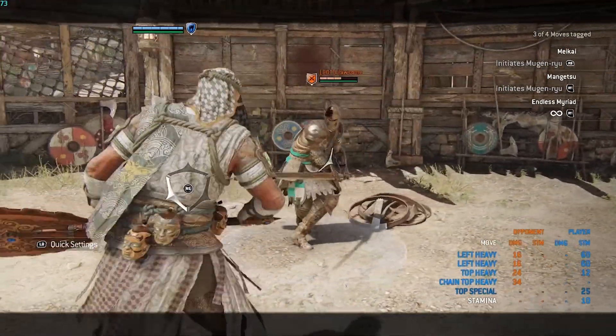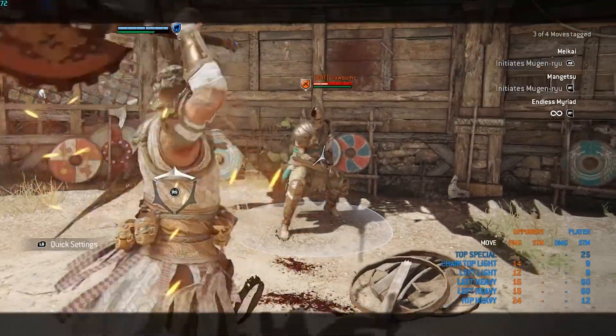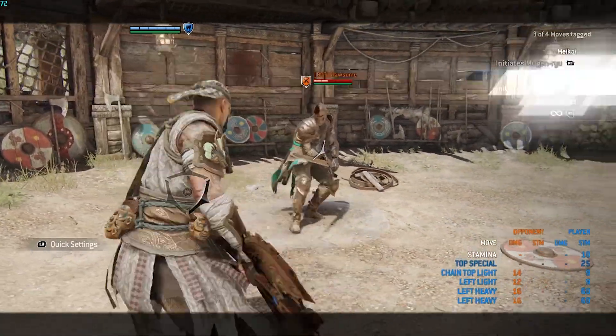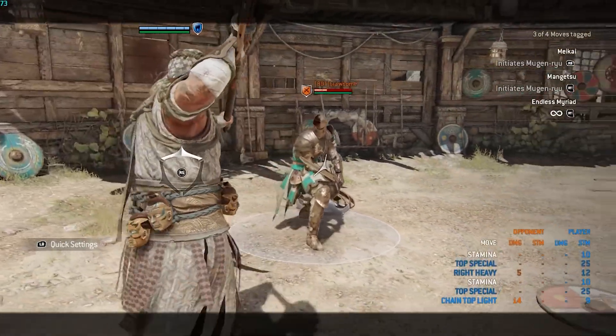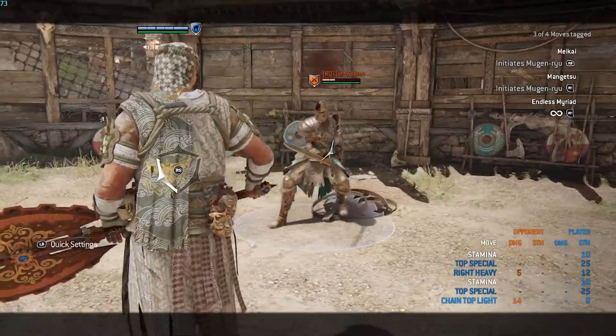She used to have a lot of hyper armor but she doesn't anymore. Her second light has hyper armor, and her heavy will have hyper armor on strike — so until you really get into the strike she won't have hyper armor. I think it's only on uncharged heavies.